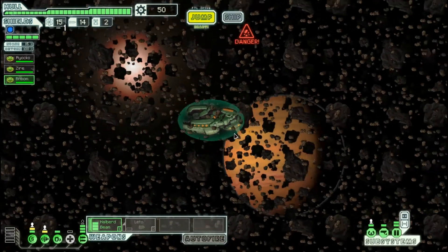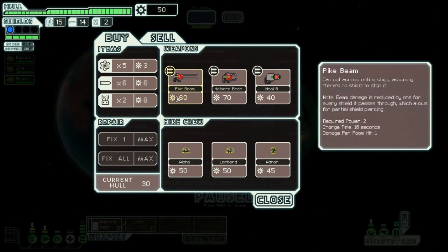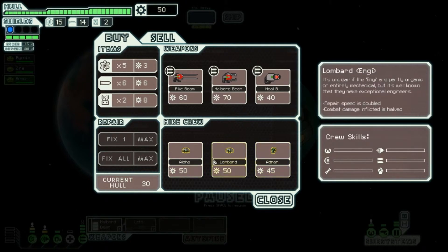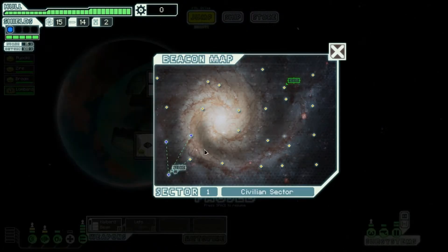We've got 50 scrap — let's see what the store has. We probably can't get too much from it, but we'll still check it out. There's a pike beam, Halberd beam, heal beam — not very good stuff. But we can pick up an extra crew member here, which is really nice. I'll actually buy an Engie because he repairs really fast, and we can use someone on our weapon system to help recharge weapons faster. You can see the charge time goes down once he gets on — so our weapons will fire quicker now, which will help us take less damage in the long run.